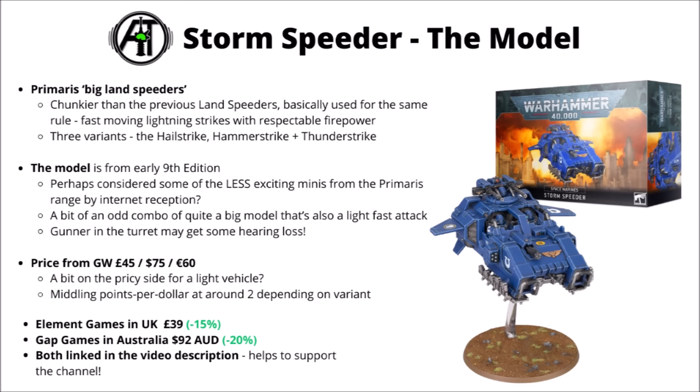The Primaris Storm Speeders came out during the early part of 9th edition, basically Games Workshop's update on the Land Speeder model, which has now been sadly phased out. These things are a bit bigger and chunkier, and have been affectionately known as flying bricks to many, though you could probably say much the same about many of the rest of the Space Marine vehicles. On the battlefield they're employed in Space Marines' favourite lightning strikes — fast-moving firepower that hits very, very hard relative to the vehicle's weight class.